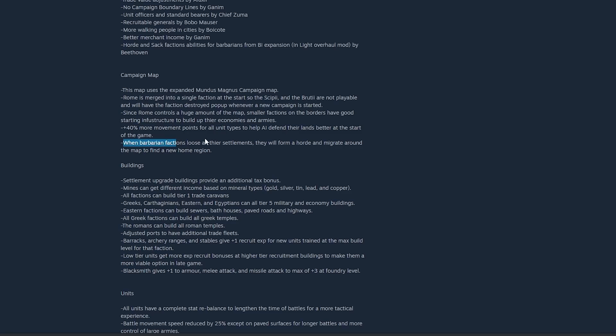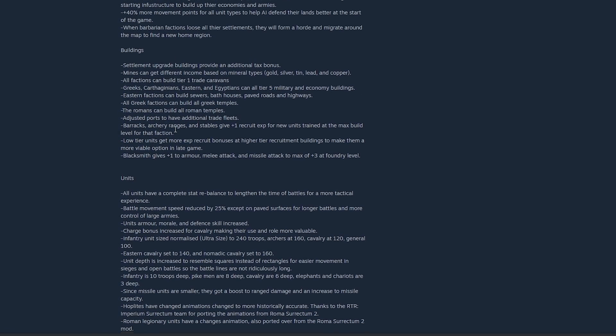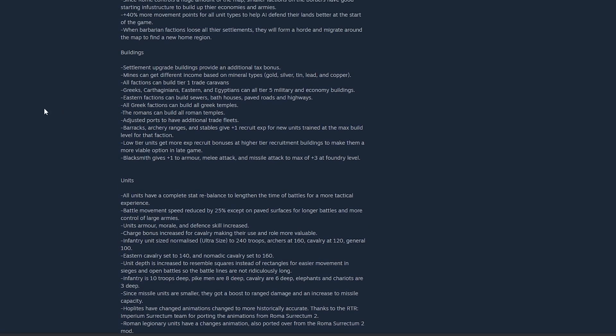When barbarian factions lose their settlements they enter a horde state and start migrating, which is very cool — it was definitely missing compared to things like Rome 2. The rest of the fixes are specific to unit, battle, and campaign rebalancing — things like Romans being able to build all Roman temples, and lots of other factions being able to build additional building types.